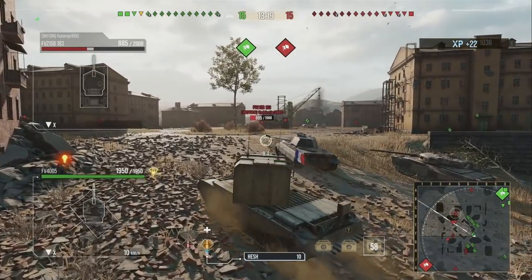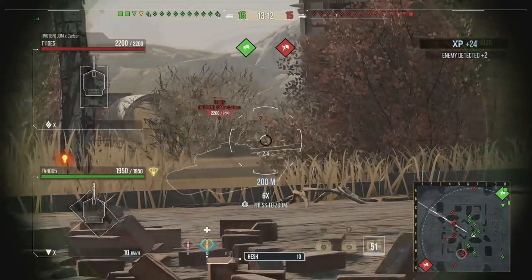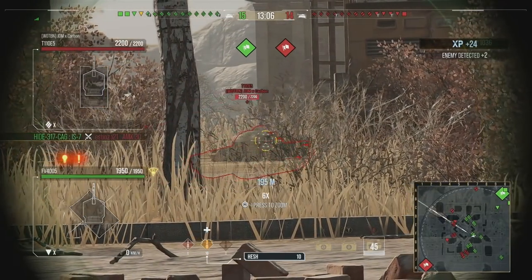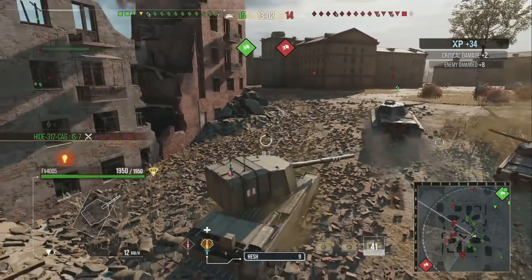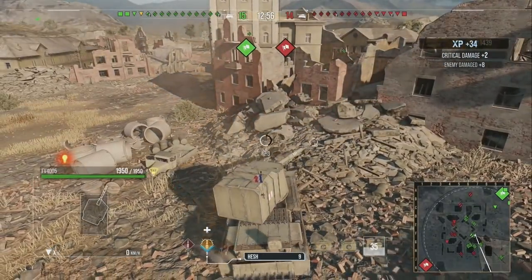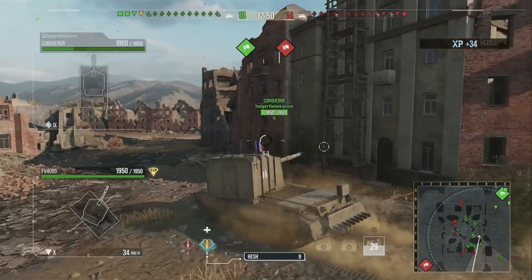The AP rounds do consistent damage against opponents rather than the HESH rounds where you're not entirely sure if you're going to pen. What it does do is let me hit a tier 10 heavy in a non-penetrating way without even aiming and do 400 damage to that T110E5 - absolutely disgusting, requiring no skill whatsoever.